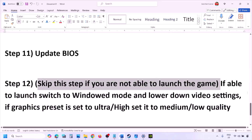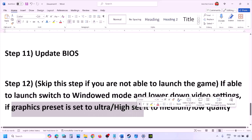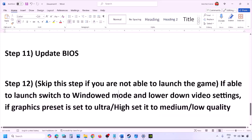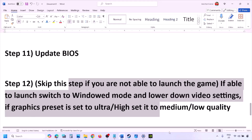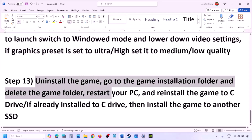You can skip this next step if you're not able to launch the game. If you are able to launch the game, try switching to Windowed mode and lower the video settings — if the graphics preset is set to Ultra or High, set it to Medium or Low. You can also try turning V-Sync off or on and check. Try making various changes to the graphic settings, lowering them down, and then check.